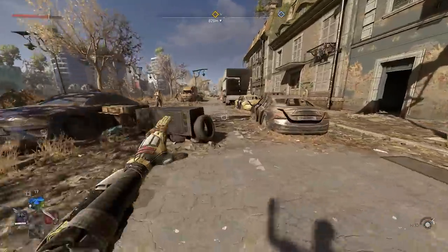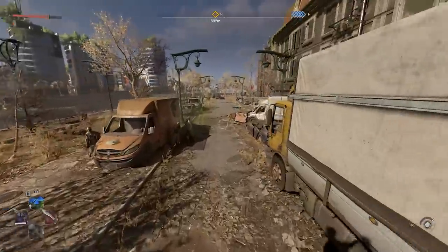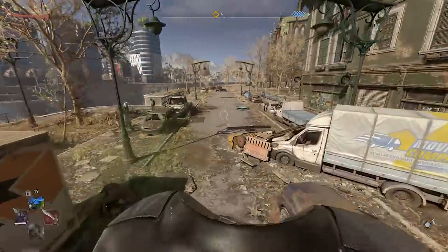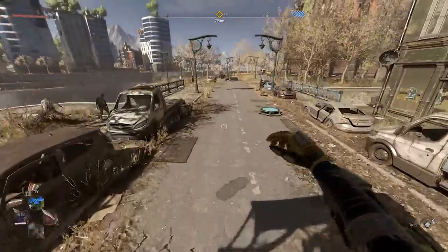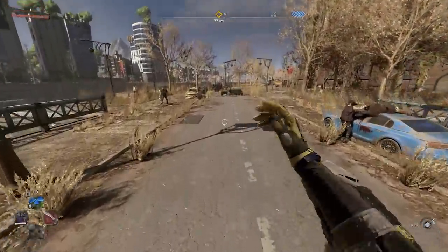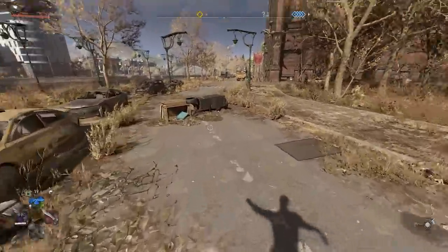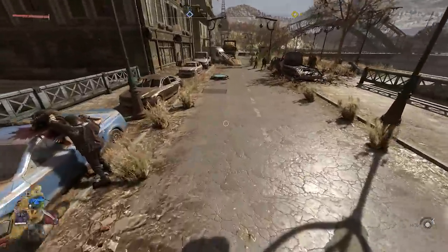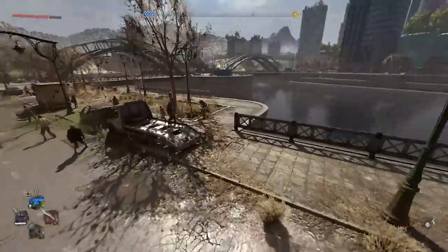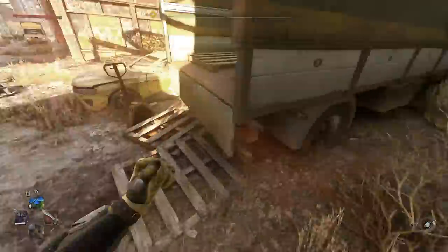Every third jump your character performs while these boots are equipped will cause a third-person front flip and a Mario-like emote — since this is obviously a Mario easter egg. It also exposes the fact that you were headless since the very beginning, which is quite funny given that there's a fully functioning third-person camera mode in Dying Light 2 that for some reason doesn't get utilized at all.